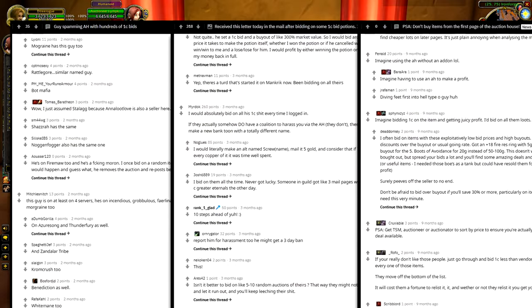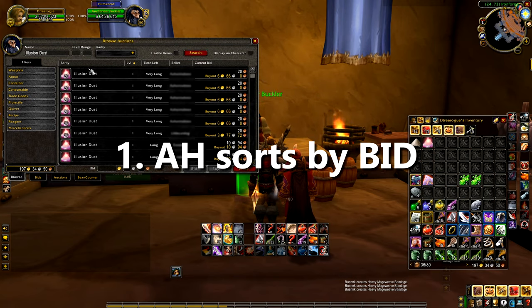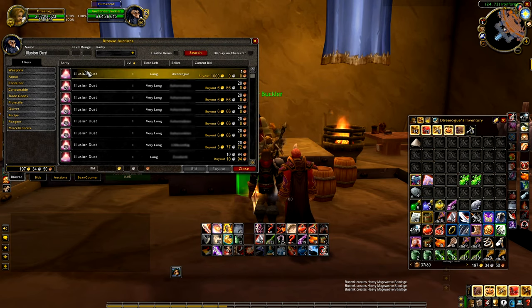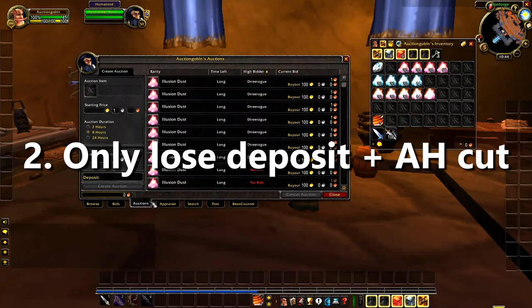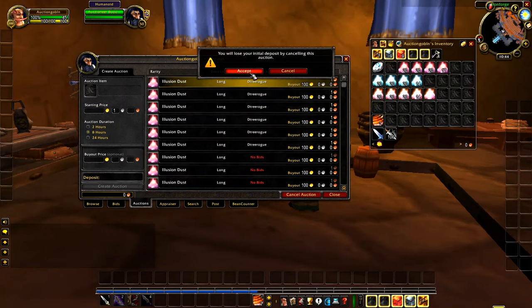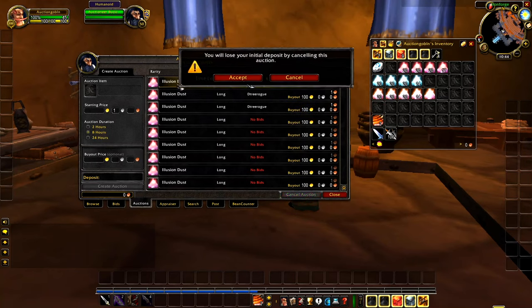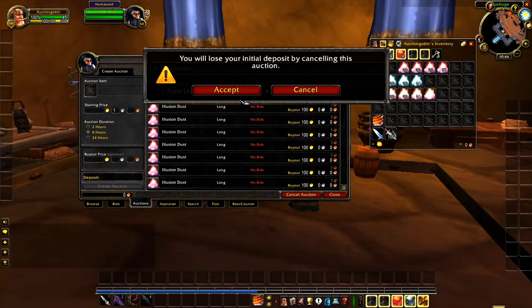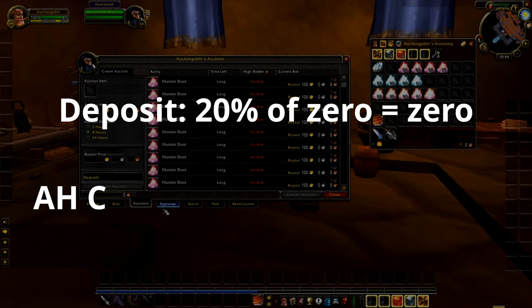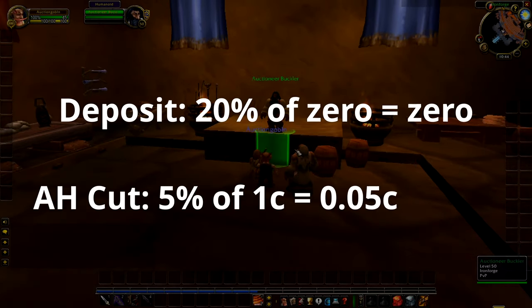It's actually two things. The first and most crucial: the auction house sorts by bid price. So let's say you put up one illusion dust for a thousand gold buyout — if you put a bid price of one copper, it will appear first in the auction list, not last as you might expect. And secondly, you can cancel low bid auctions without consequence, even ones where someone has already made a bid. It will only cost you your deposit and the AH cut of the current bid price. So for items like enchanting mats that can't be vended, the AH deposit is zero, and the AH cut of five percent on a one copper bid is also zero.